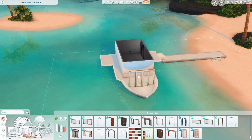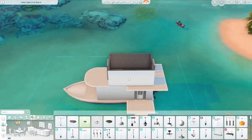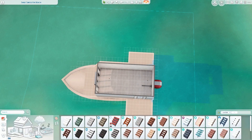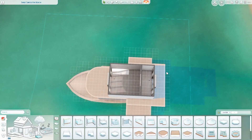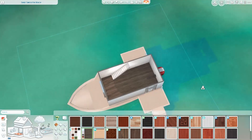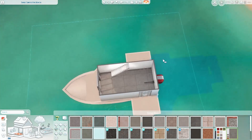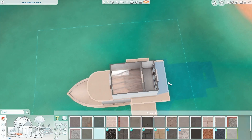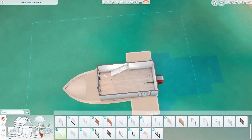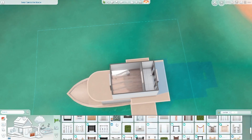Upstairs there's an open bedroom overlooking the downstairs and a pretty nice bathroom. On the second floor I put two balconies, one on each side of the boat — one on top of the deck and one on the opposite side. I also added a sort of balcony on the part facing away from the front of the lot on the first floor.